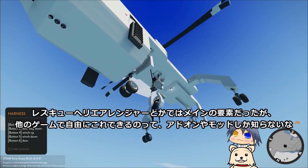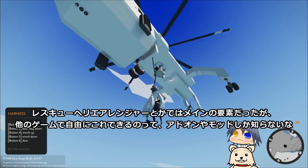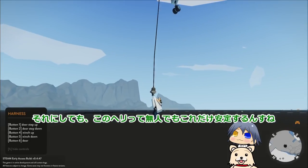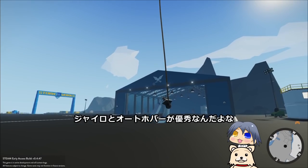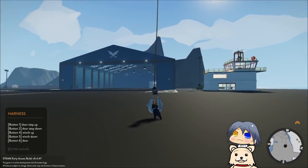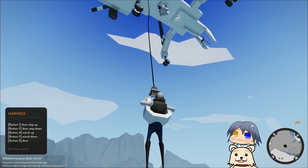左のコントロール一覧は全部自分で設定するっす。足場を倒してのウィンチを下ろしたら、災害救助とかでよく見るアレになる。これできるゲームって少ないっすよね。レスキューヘリアレンジャーとかではメインの要素だったが、他のゲームで自由にこれできるのってアドオンやモッドしか知らない。このヘリって無人でもこれだけ安定するんすね。オートホバーが優秀なんだよな。